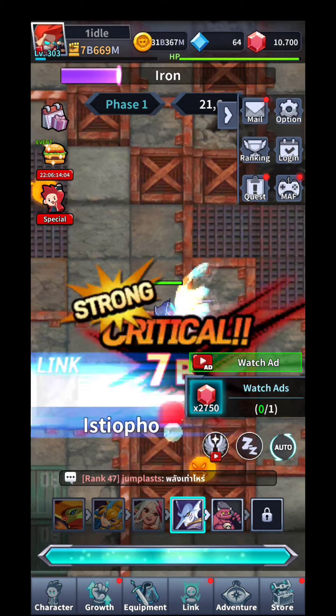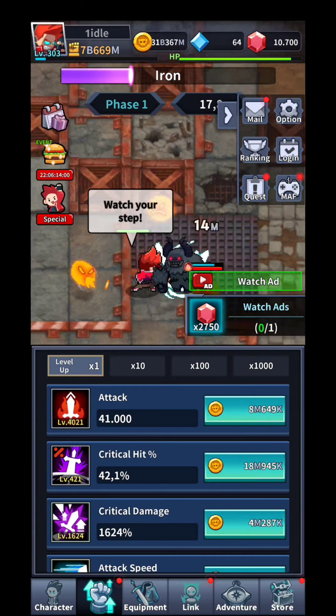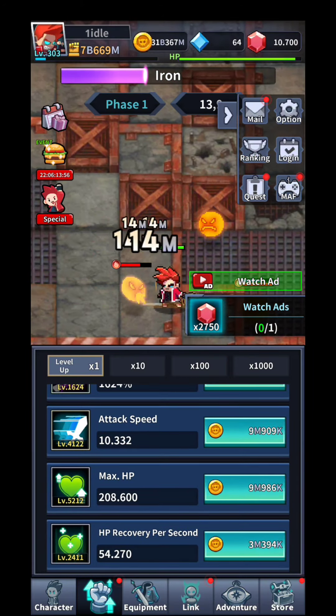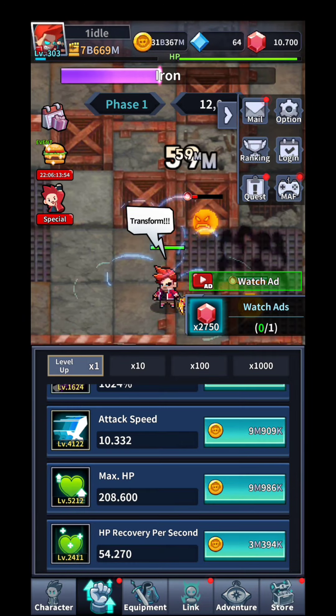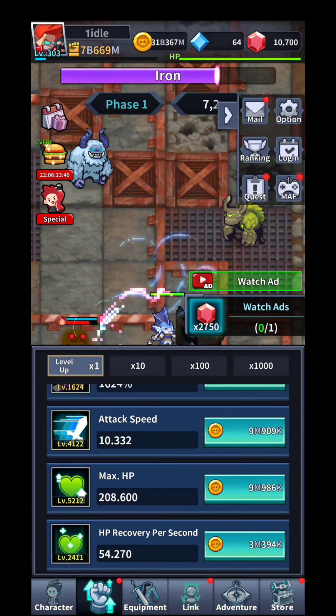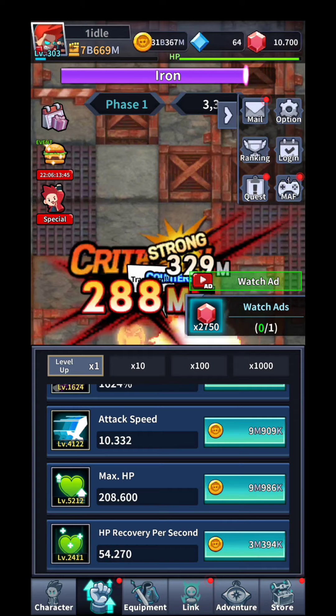You can also go into the growth section, where you can increase attack, critical hit, critical damage, attack speed, HP, and so on. There are multipliers of 10, 100, and 1000, so you do want to upgrade here quite a lot. The growth part is the best place to put your resources.